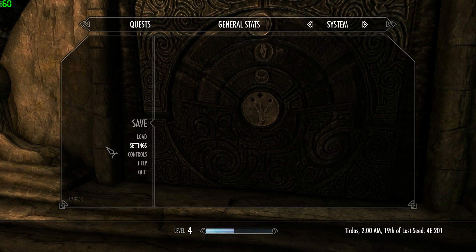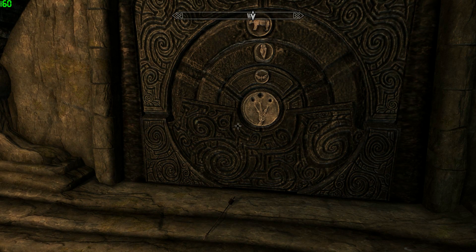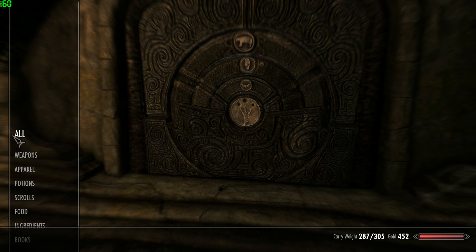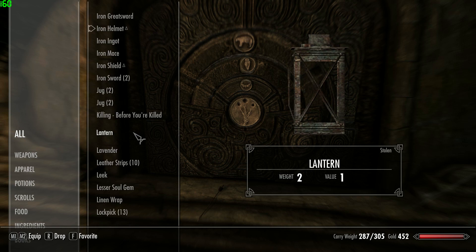I got through to the end - this beautiful cave with moonlight streaming down into it and lots of lovely loot, and a kind of boss guy to fight at the end. It really wasn't that difficult, but this is early stages so that's fair enough. I went back to the Jarl's magician, gave him the stuff, and moved on.